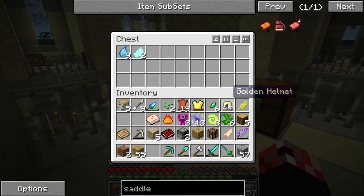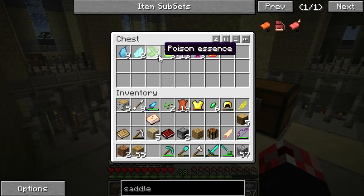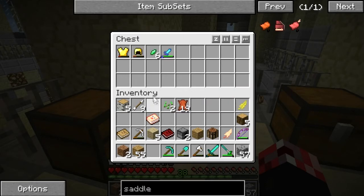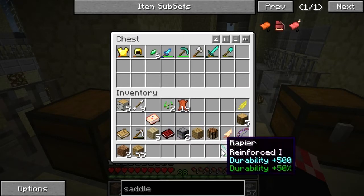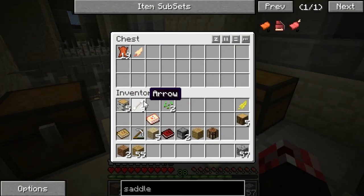All the essences can go in here — there's a lot of essences, look at all this, we can do all kinds of things. Electric essence! Let's put valuables in here — like all this stuff. Chocobo feather, mob drops and such — they can go in there.